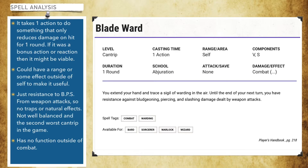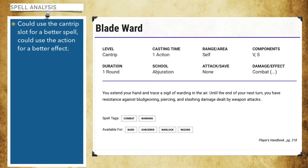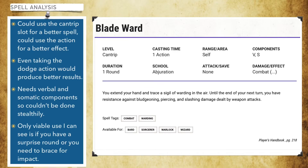It just gives you resistance to bludgeoning, piercing and slashing weapons. So no traps or natural effects. It's probably the second worst cantrip in the game. Outside of combat it doesn't really have any functions, and you could be using that cantrip slot for a better spell. You could be using the action for a more positive effect. Even taking the dodge action would produce better results.